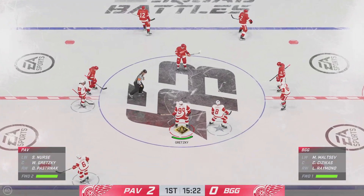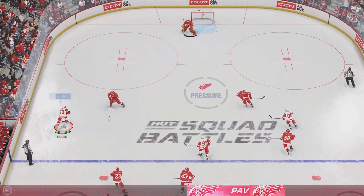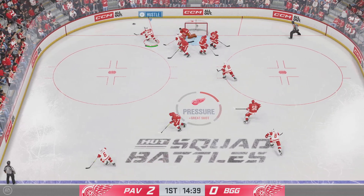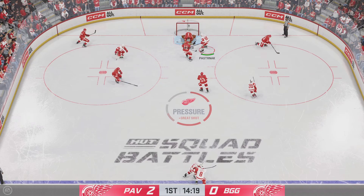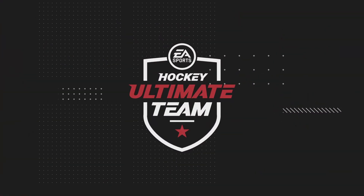Lots of time left in this period. The Red Wings have recently taken a two-goal lead and they'd love to build on it. Quick feed to Nurse. Moves the puck behind the net. Oh, he made the save! How did he stop it? I have no idea, James. I mean, he was down and out, but profound athleticism and desperation got him back in to make it. Such an impressive save.